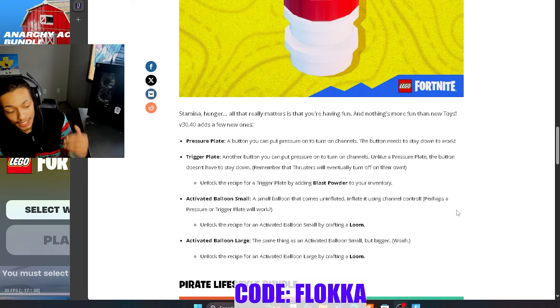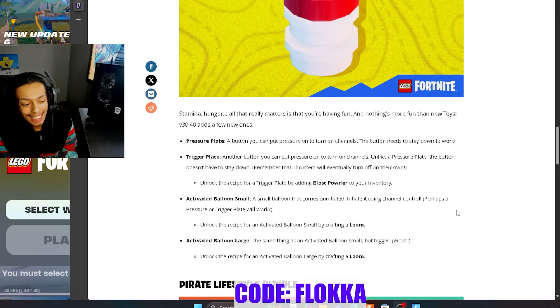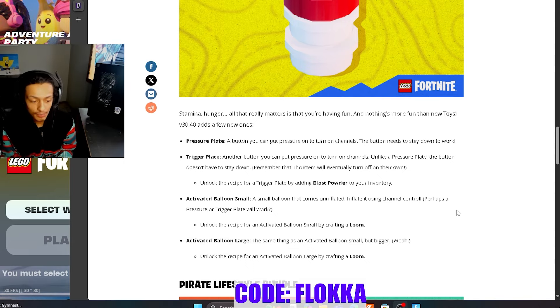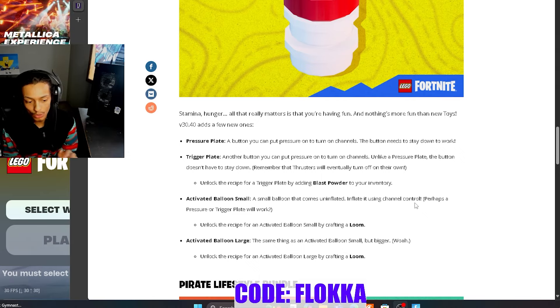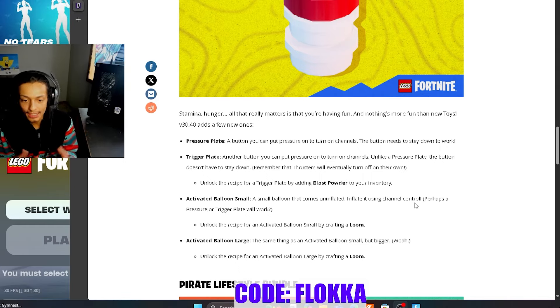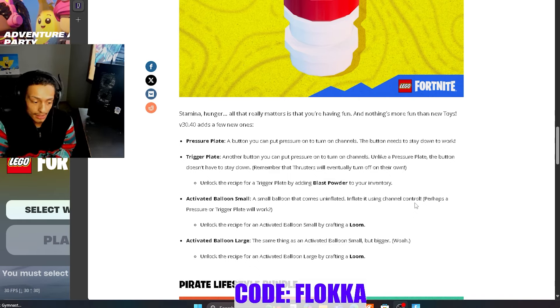The next thing they added we saw teased a couple of weeks ago — it absolutely changed toys and vehicles in the game. The ability to activate balloons, small and large: a balloon that comes uninflated and inflates itself using channel control, perhaps via a pressure or trigger plate. We unlock these recipes just by crafting a loom. I give these toys around a six and a half to seven out of ten. We can make things like cargo planes and finally park vehicles on planes without the weighting changing — still a pretty good W.